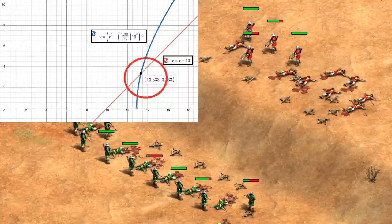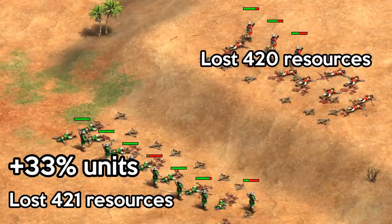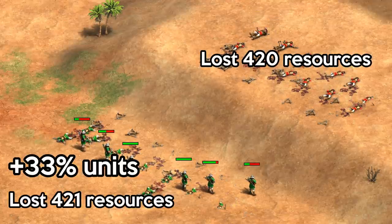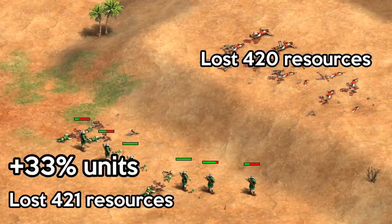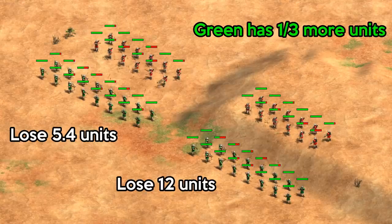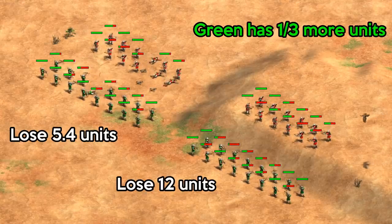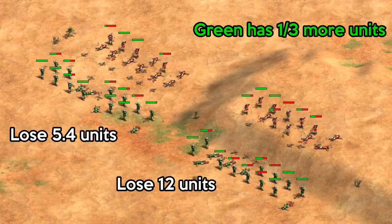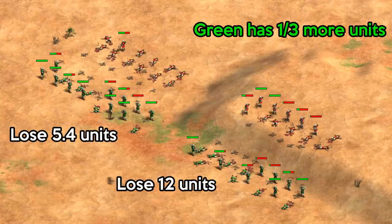Again, there's randomness in the results, but if we average it over time, we end up with something we could actually call a fair fight. To put into perspective how much the hill advantage is helping here, on flat ground with an army one-third larger, you'd expect to lose less than half of what your opponent does. Hill bonuses are no joke, and in this case, letting them grab a hill more than doubles your losses.